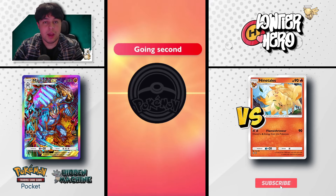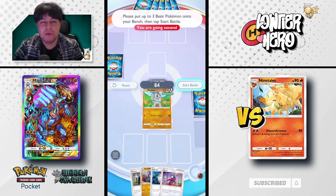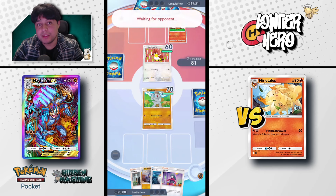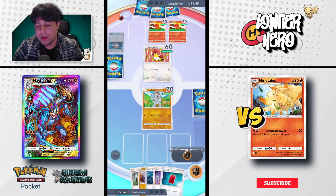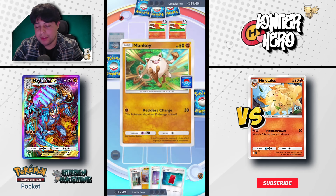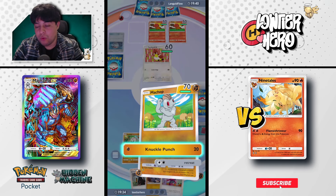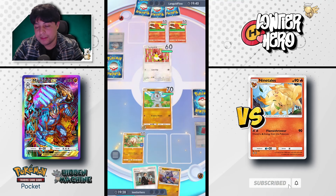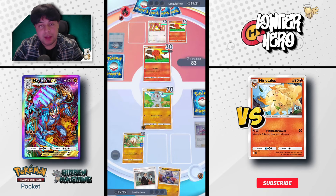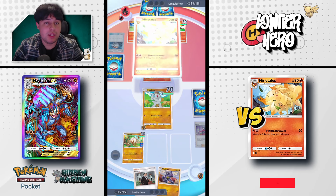Okay, game two. We're going second — a better start. We've got our Machop but no Mankey, unfortunately. We're playing against what looks like a budget fire deck — maybe Rogue versus Rogue. We get a Red Card, Machop, Giovanni, Sabrina, and a Pokeball. We go for the Pokeball hoping to get Mankey — there it is. We play a blind Red Card, swing on Knuckle Punch, and we can knock out this Vulpix if it doesn't evolve. It's a Rapid Ash Ninetales deck. Easy pickings — even for a slow deck like Machamp, this is a really easy matchup because Ninetales is still pretty slow in comparison.